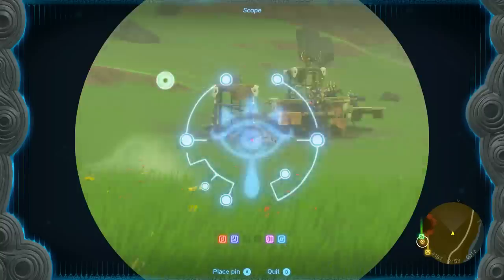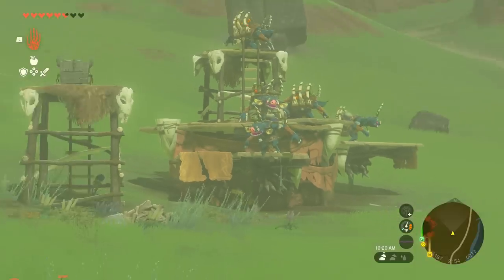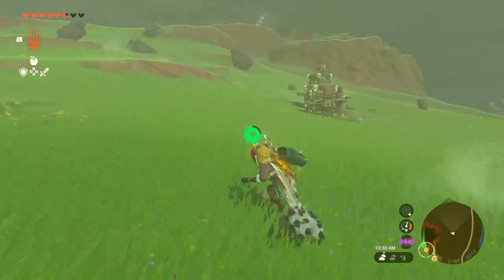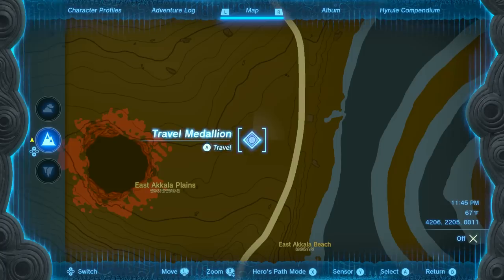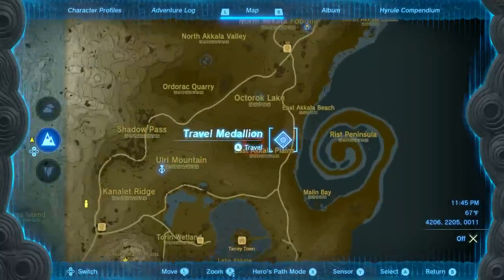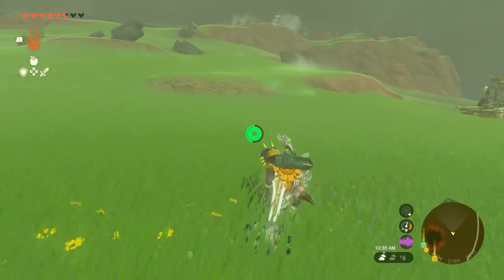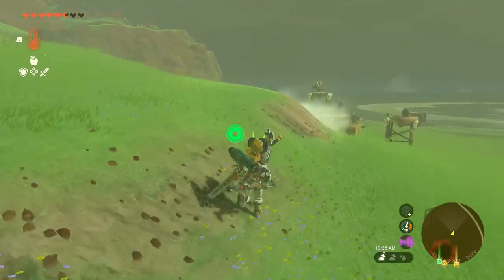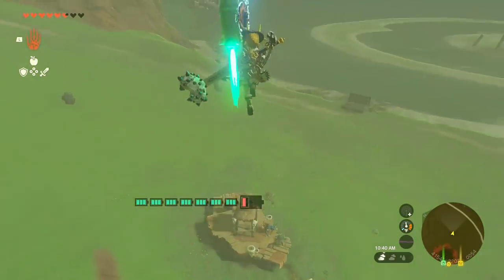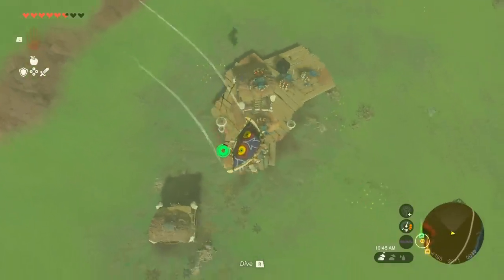To do this, we have to find a Bokoblin that is carrying a basket of whatever item we want to collect. The first item we're going to collect are bomb flowers, and I think this one is the hardest. We can find a couple of these Bokoblins just right here in the Akala region, just a little right of this chasm. The problem is they are on top of a battle talus, and we have to kill everything except for one Bokoblin carrying a basket of bomb flowers — that means we even have to kill the talus.